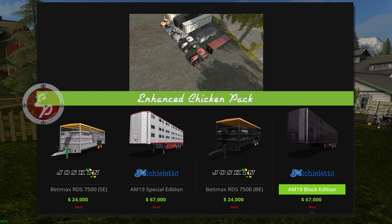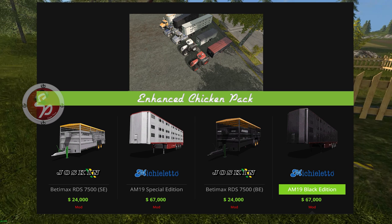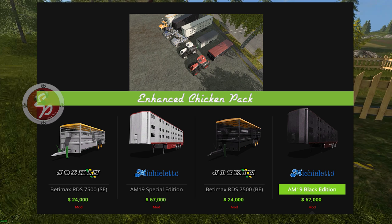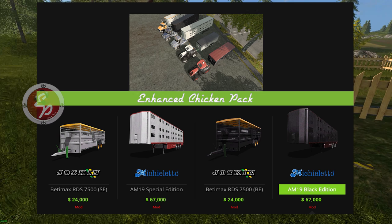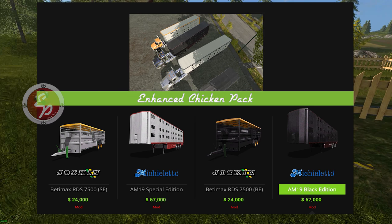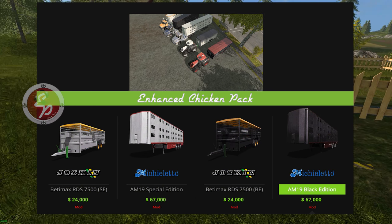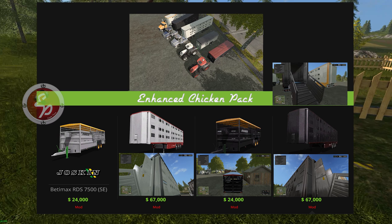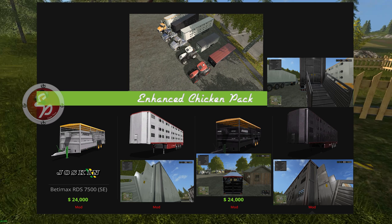The four trailers on the bottom: the two on the left are the standard editions, and the two on the right are special black editions. Between all four trailers there's no difference in functionality. Both the Jaskins and both the Semi versions function the same exact way — same capacity, same price. The two Jaskins are $24,000 and the two Semi versions are $67,000. When you download the placeable portion of the pack, these will automatically download with them as well. You will need these trailers because they are specially scripted to carry the chickens — without them, you won't be able to move your chickens on the road. These trailers also pick up all the other standard animals as well.